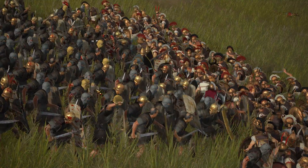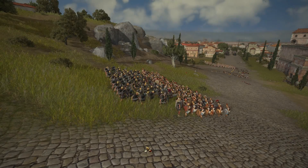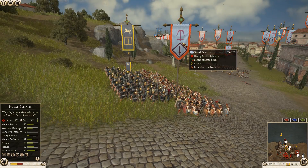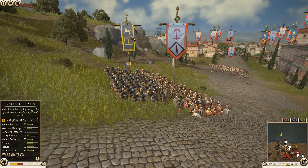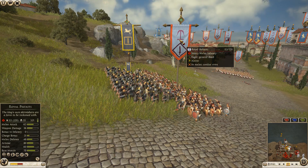There they go getting into the fight — good. Royal Peltasts should beat the desert legionnaires. Looking at stats: 62, 36, 49, 80 against 50, 35, 50, and 80. Armor is the same.